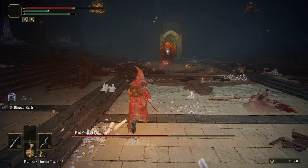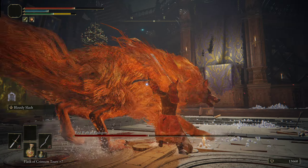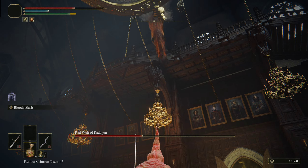There you go — here's the charge. Dodge, and then you can attack. Right there. Basically, you need to dodge at the epitome of the jump.